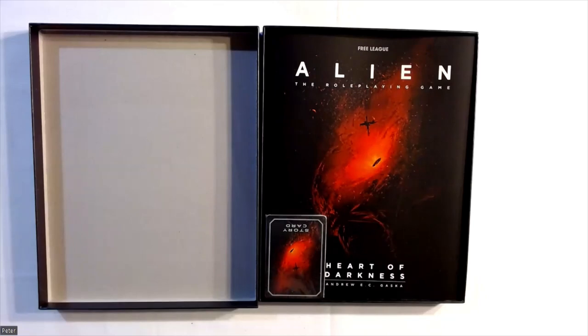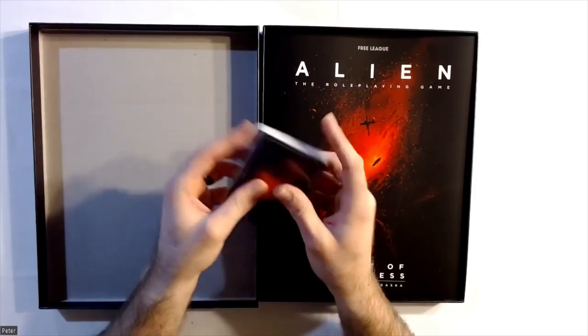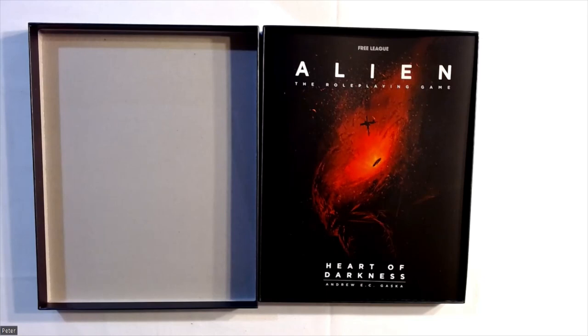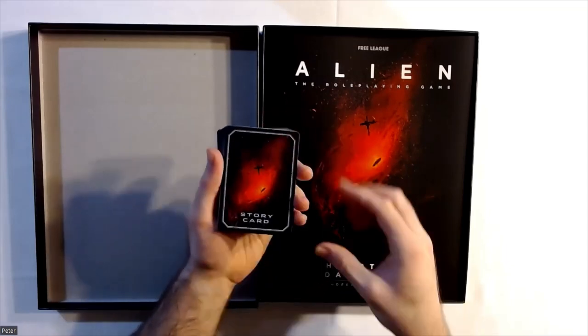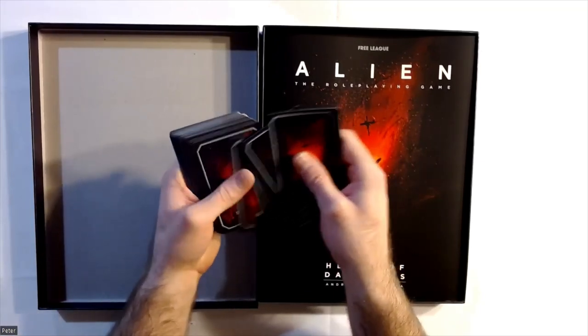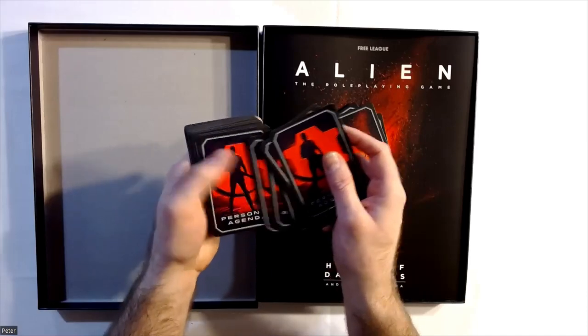Now we have our little teeny packets so that everything stays nice and dry in the box. We have the story card set here — as discussed, it also contains the weapons cards and the personal agendas. Those personal agendas are for the cinematic scenario so each of the pre-generated characters can know what they're trying to accomplish while playing the game. The personal agendas are probably one of the cooler parts of the game — they lend themselves to a really cool way to motivate the players. We flip the story cards over and they give us some information about the scenario we're playing.